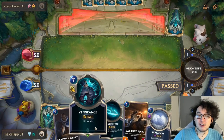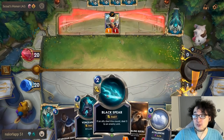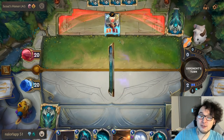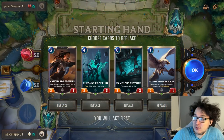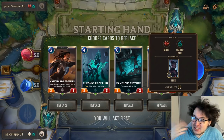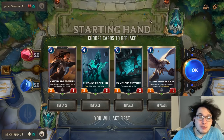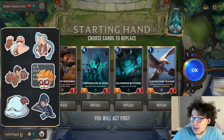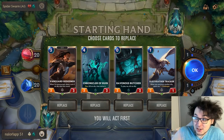We take this mulligan and get a Black Spear and Avalanche — so even though we drew a Vengeance, we have Avalanche. It's not the best, but imagine how much worse it would be with a Glimpse Beyond on top of that: we'd have a huge potential to get blown out in the early game. For this next situation, we'll assume our opponent is playing a control deck — something like Shadow Isles-Freljord — that stalls the game, blows up your board, kills individual units, and wins late with a big drop.